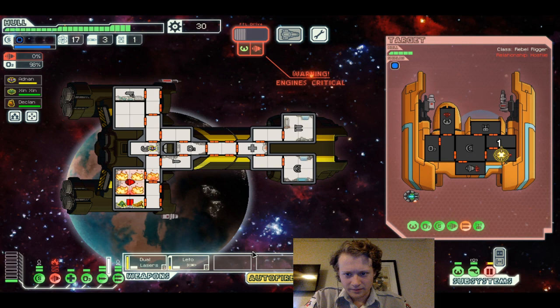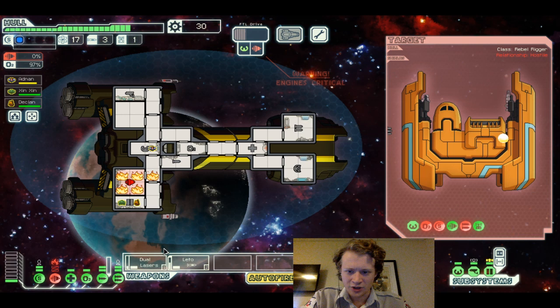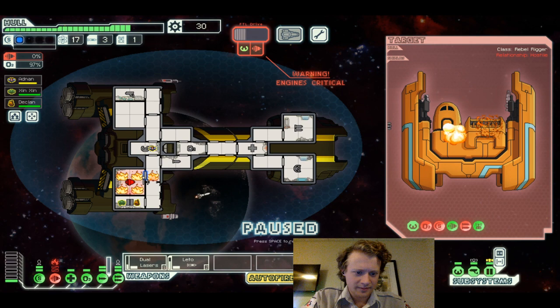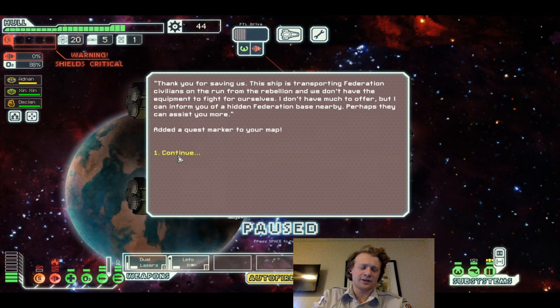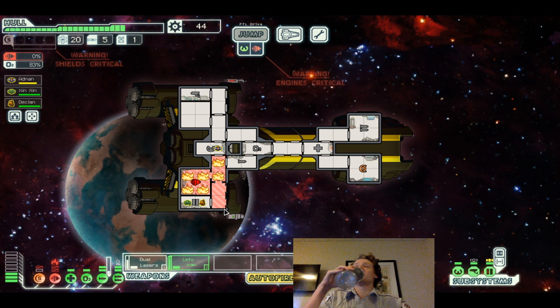Oh God, we gotta take that out. I should have gone for the missile launcher. Damn it. Okay, at least we got our doors back — let's air this out. Ship destroyed. He quickly collects useful resources. Let's contact the Federation ship. 'Thanks for saving us. This ship is transporting Federation civilians on the run from the rebellion, and we don't have much to offer, but we can inform you of a hidden Federation base nearby. Perhaps they can assist you more.'